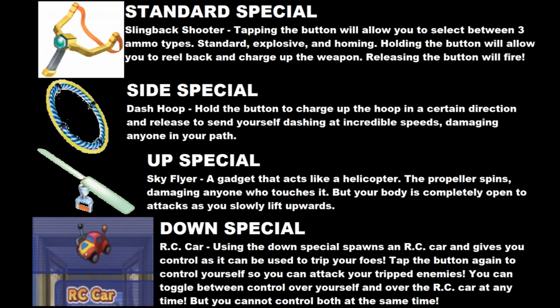His side special would be the Dash Hoop, also known as the Super Hoop. Think of it like Sonic's Spin Dash ability — holding down the button to charge up your dash and then letting it rip. His up special would be the Sky Flyer, a helicopter-like gadget that propels you upwards slowly, and since the propellers are spinning really fast, they'll damage any foes they touch.